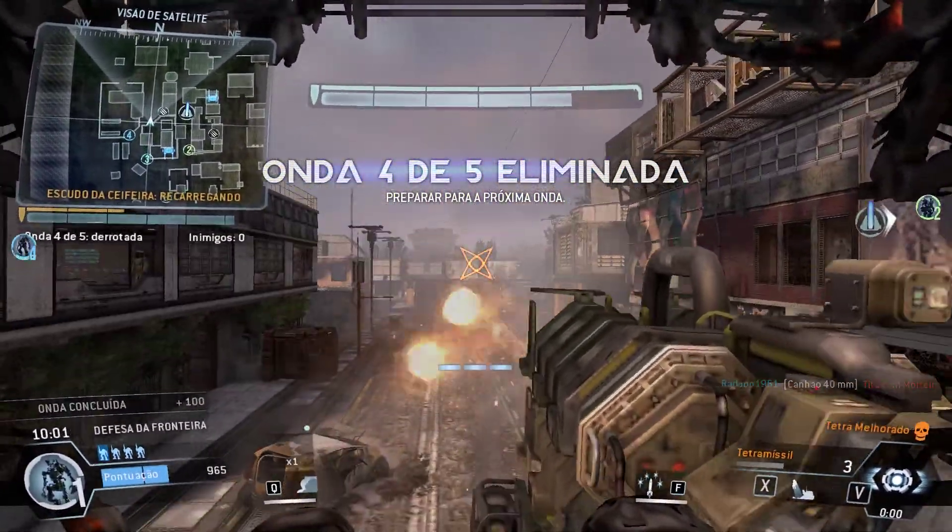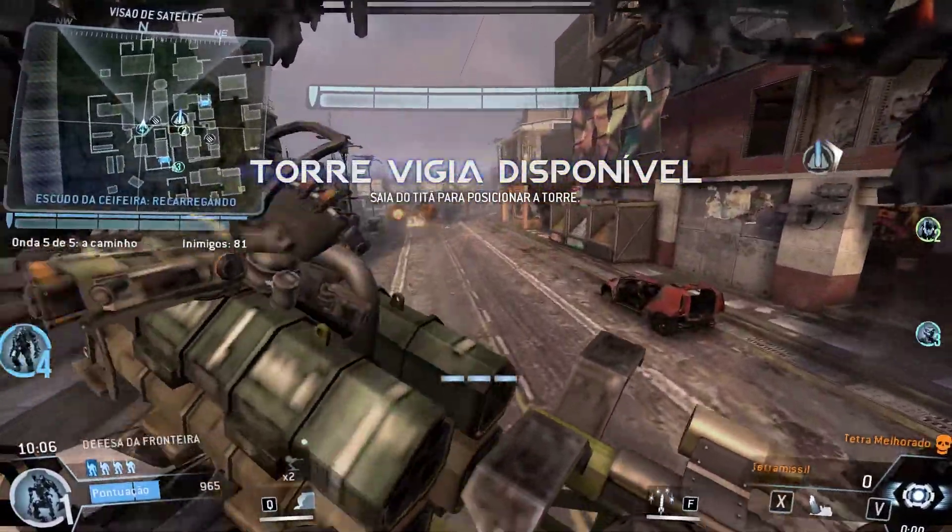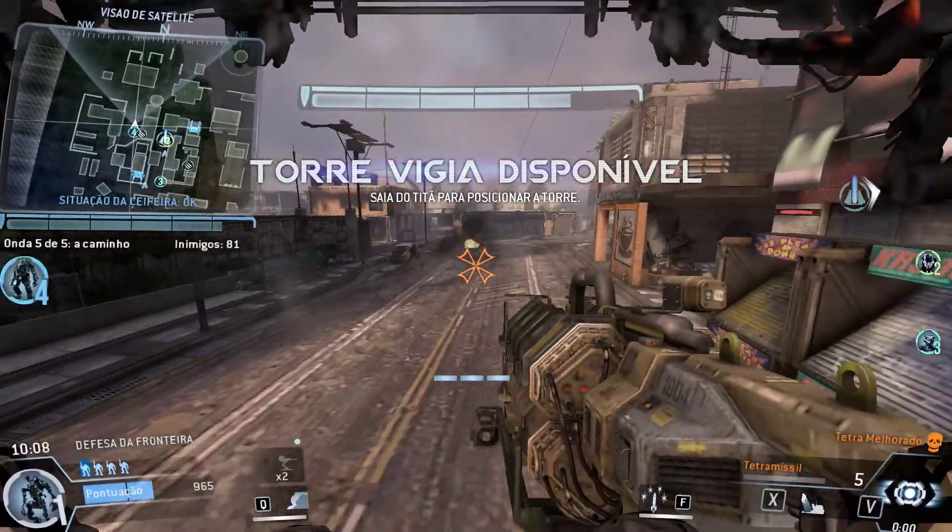Wave clear. That's how it's done, team. Pilot, you've got a turret available — put it someplace where it can do some damage.